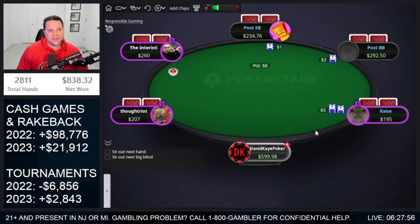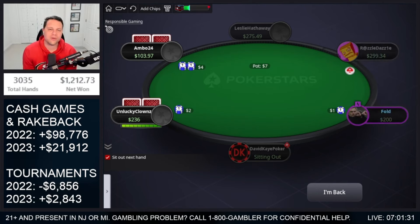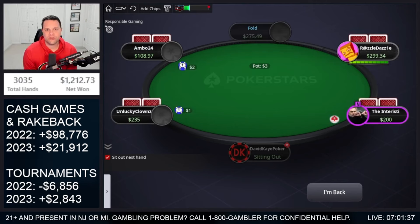Alright YouTube, we booked a massive cash game win here today. Total of seven hours of play, 3,035 hands, plus $1,212. Also $330 in rakeback — a total of about $1,500 today. Continuing to push our high mark in profit for the year in the cash game category. Hope you enjoyed today's video and the hands. If you did, please remember to like, comment, and subscribe. And if you ever want to catch the live streams on Twitch, I've linked to my Twitch channel in the description below.